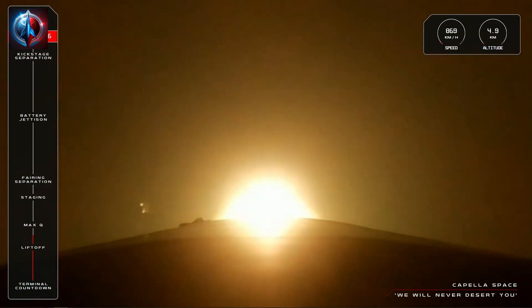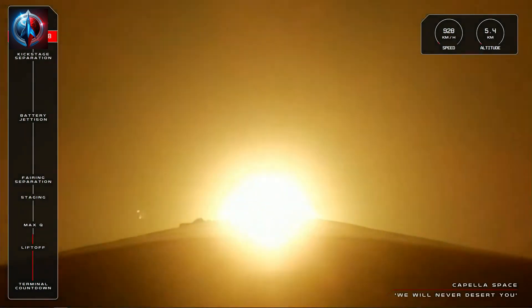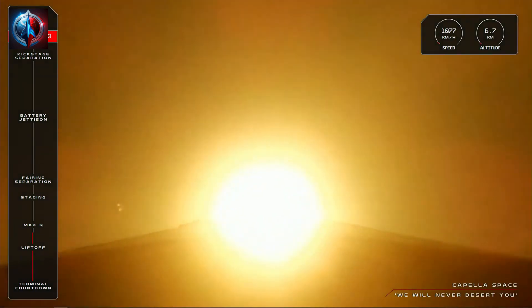T plus 30 seconds and our 41st Electron has lifted off from the pad at Rocket Lab's Launch Complex 1. We have an amazing view of Electron powering its way to orbit for Capella. Very soon we will approach Max Q — Maximum Aerodynamic Pressure — the moment that the rocket experiences the most stress as it climbs. Let's listen in for the call from Mission Control that Electron has cleared Max Q.